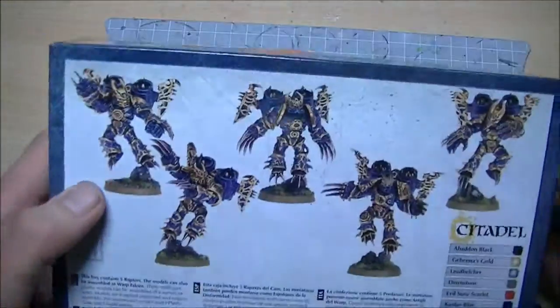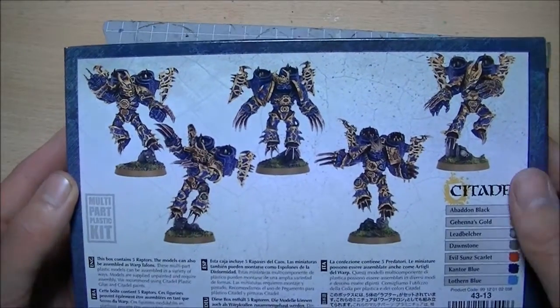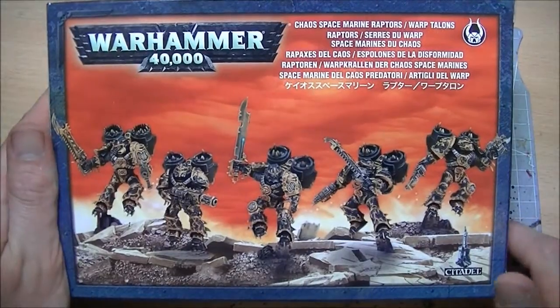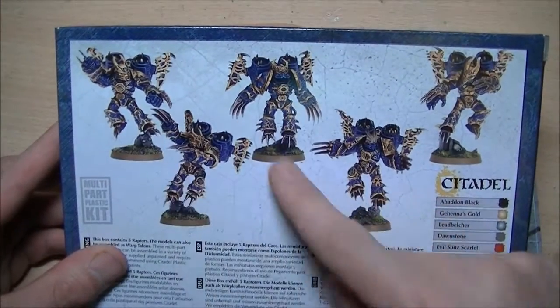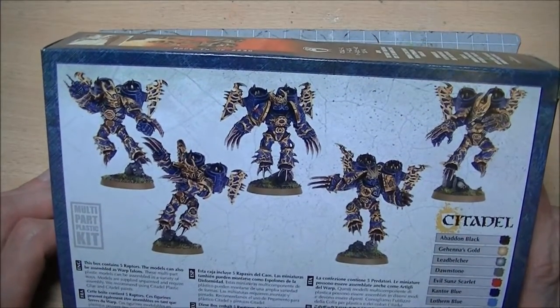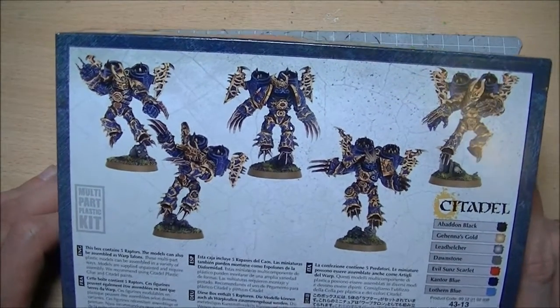Raptors on the front, Warp Talons on the back. The difference in terms of Codex — they're Assault Marines. Plain and simple, they're Assault Marines with spiky bits on them. These guys are Assault Marines all armed with a pair of Lightning Claws. They don't bother shooting, they just appear and mess you up with Lightning Claws.